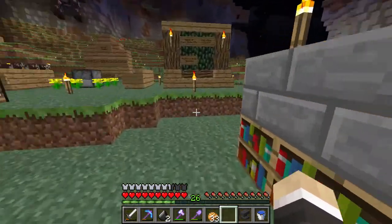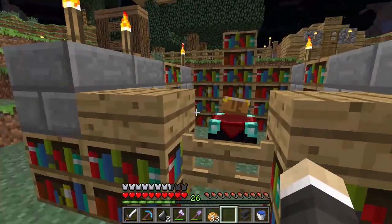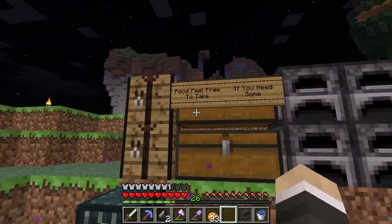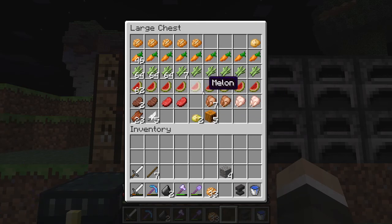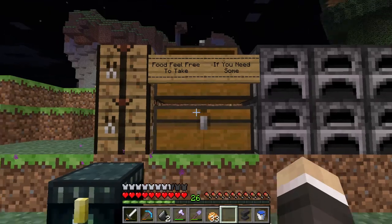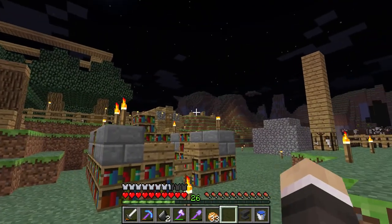Here is the community enchanting table so far. Not much to it. Here's some furnaces. This is a community chest. There's food in here and kind of miscellaneous items. Someone needs to get more potatoes. We have a potato farm up there, as you can see.